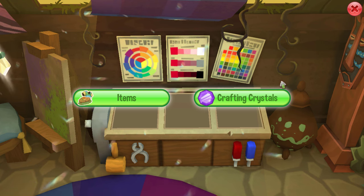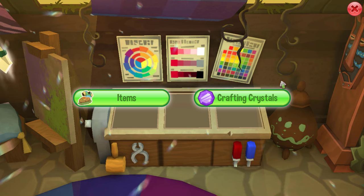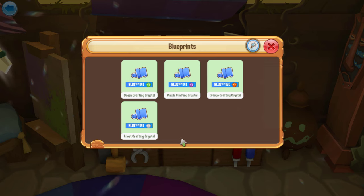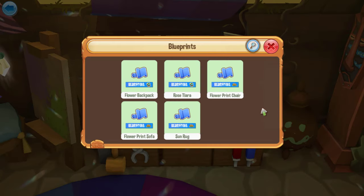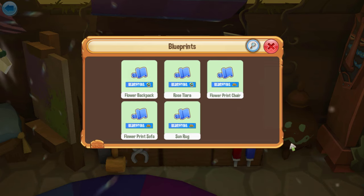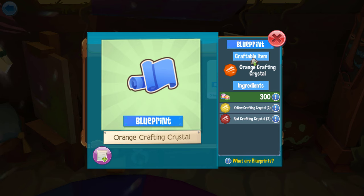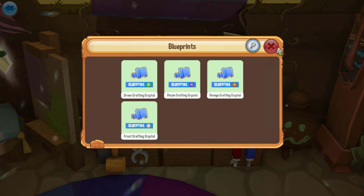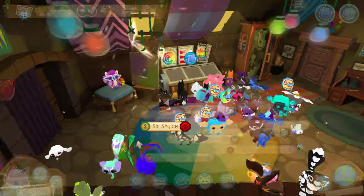I imagine they'll expand on this in future updates — new blueprints, new colors of crafting crystals. They could go the route of different hues and shades so you can get precise colors, and they'll probably add more craftable items beyond the ones currently available. Also, the blueprints tab notes that there are special blueprints you can find around your world that can only be used once. I imagine those come from the same sources — digging up spades and fighting corrupt mirror statues.